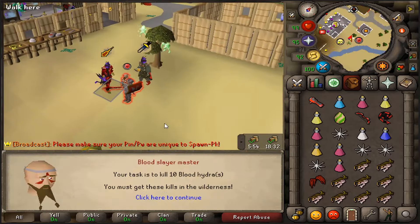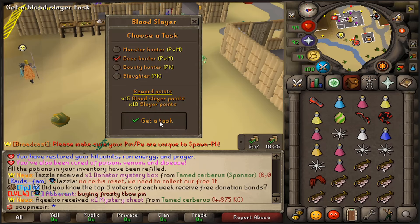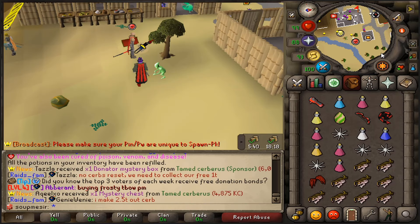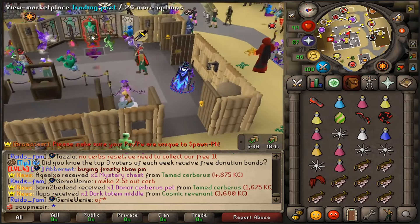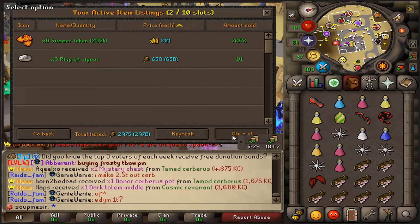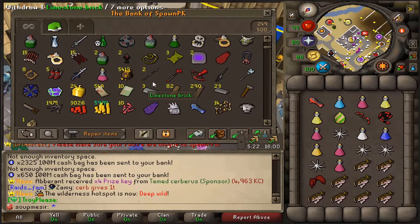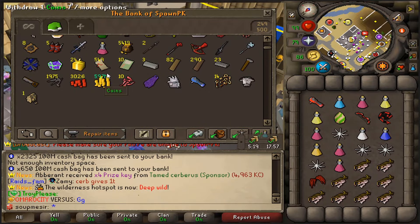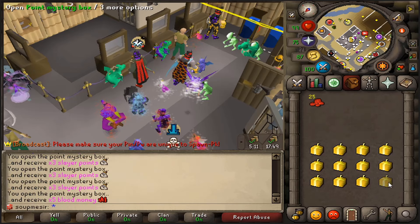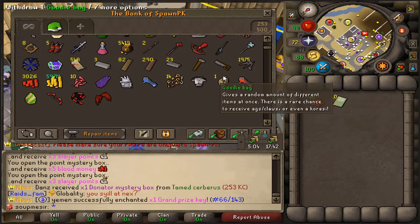Alright, let's get another Blood Slayer task. Then Blood Hydras again — we're going to cancel that again. We're canceling for regular Slayer Points, so it's not too bad. We might have to start doing Hydras guys. 12 Demonic Gorillas. I think I sold stuff in the trade post — let me check. We got our Summer Token sold off, 7,000, plus a Ring of Vigor, so that's 300 Bill cash right there. Let's freaking go. We have 17 more minutes on the Slayer Crystal, so I want to take advantage of that. Let's buy a Blood Orb — Lesser Blood Orb.